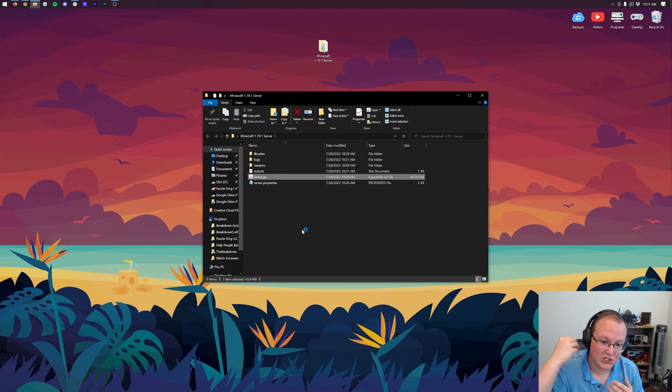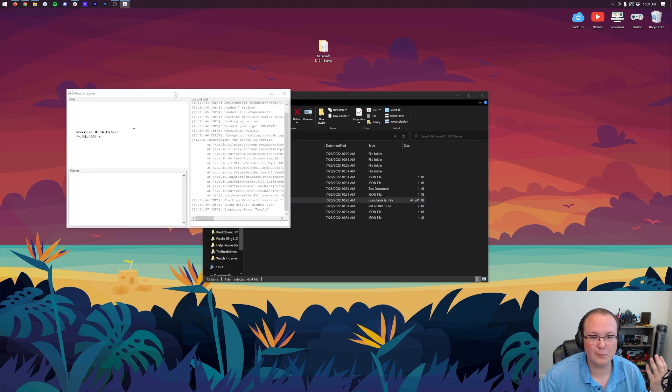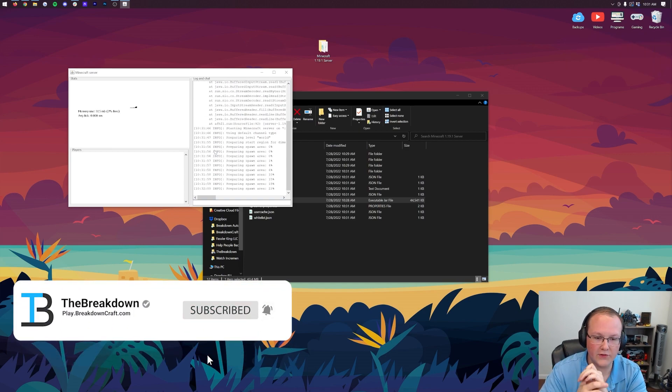Now if we double-click on the server.jar, it's going to generate and start our Minecraft server. At this point, you can join your server — I'll show you how to do that because it's important to test the server now. However, your friends cannot join the server yet; in order for your friends to join, we will need to port forward, which we'll cover later.